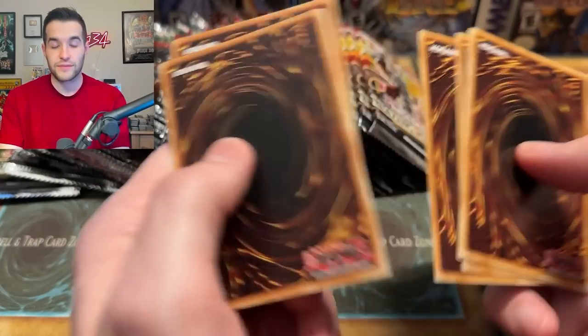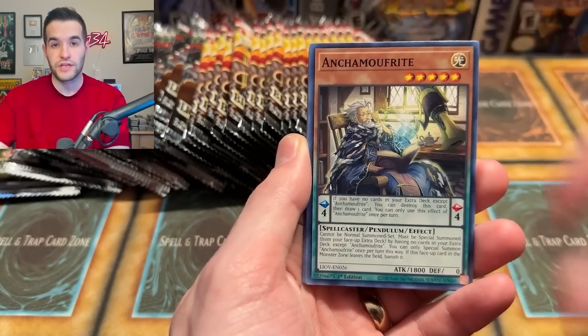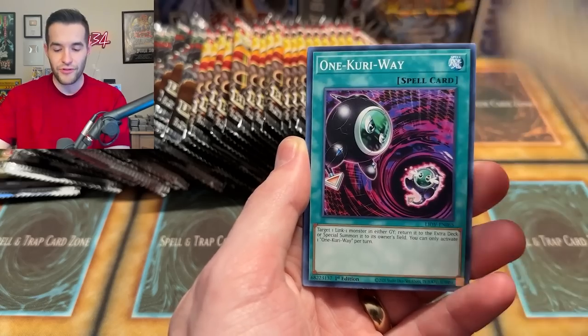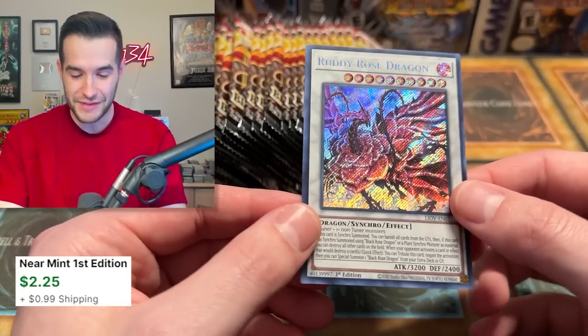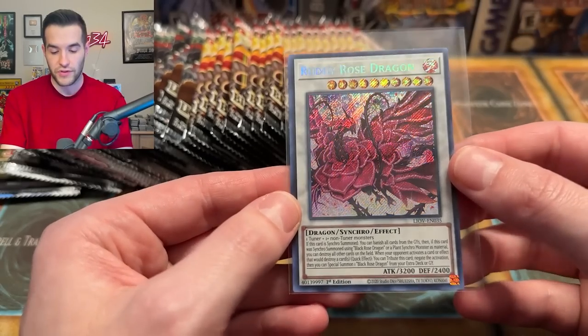That's what makes them so valuable — you really just don't get them unless you get really, really lucky. Some of you guys have messaged me or tweeted saying 'Hey, I pulled this in two packs, was I lucky?' And I'm like, you were. We pulled a Ruddy Rose Dragon — used to be a $25 card, but it got a reprint so it's probably only a couple of bucks now, but still a great Secret Rare. We'll take that.